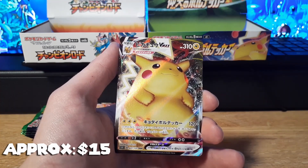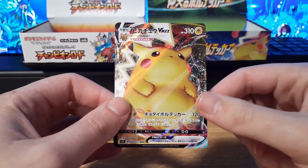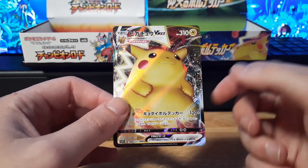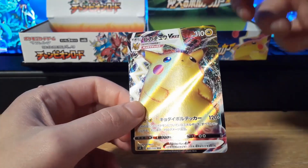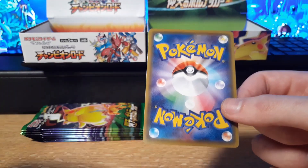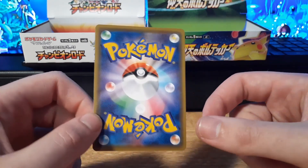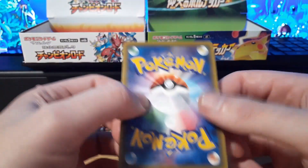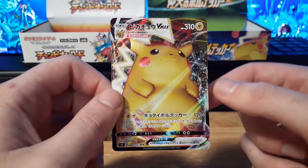The VMAX Full Art Holographic card — there it is. It's not the hyper rare, but this is still an amazing pull. My voice was already going, and now it's just gone after that. Let's look at the back for centering — centering looks great. I don't see any whitening on the top, edges, or any of the corners. No marks on the surface either. I would say this is a PSA 10. I'm going to go ahead and put this in its own little area.